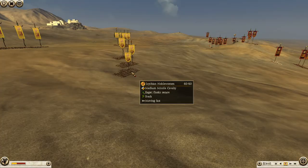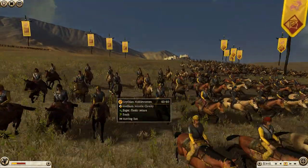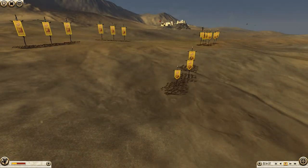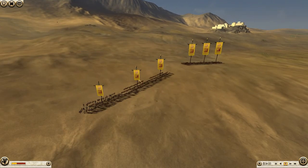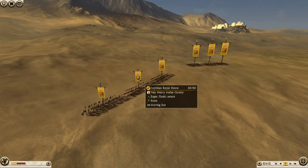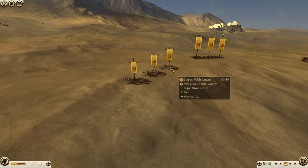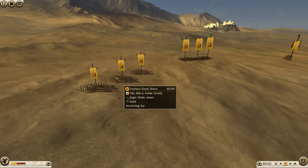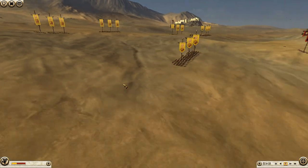For my army, I have brought six Scythian Noblewomen - a fantastic unit. I love bringing them, even though bringing the Amazonians probably would have saved up more money for more melee cavalry. But I just love these gals. I have three Scythian Royal Horse for their Draco ability, and then six Noble Lancers for their lancing ability. I've split up my melee cavalry into three different groups, and each group has a Royal Horse for that Draco ability.